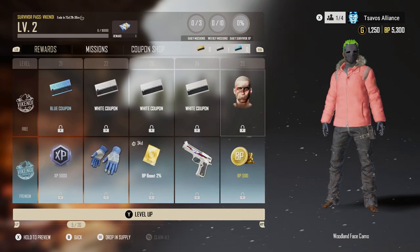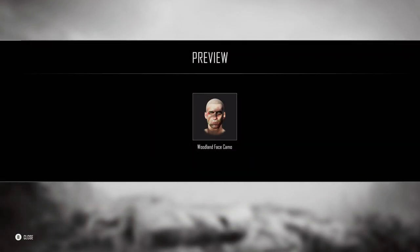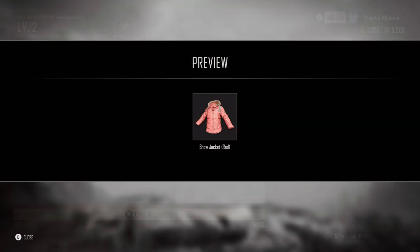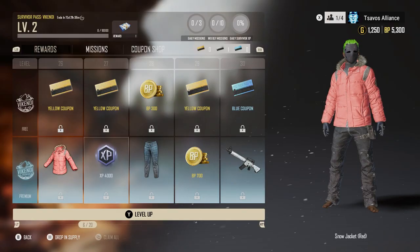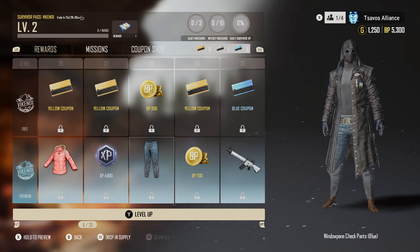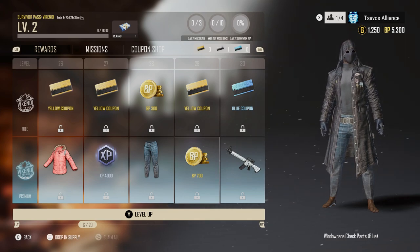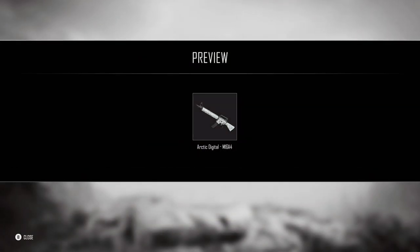We also get a free facial camouflage — the Woodland Face Camo — looks sweet on my character. Tier 26 is a bright reddish-pink snow jacket. Tier 27 is 4,000 XP. Tier 28 gets some spiffy-looking pants, and on the free pass you get 300 BP. Tier 29 is 700 BP. Tier 30 is the arctic digital M16 camouflage.